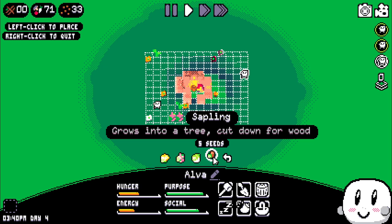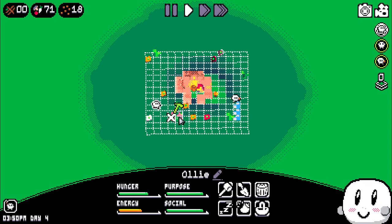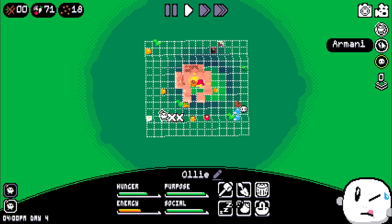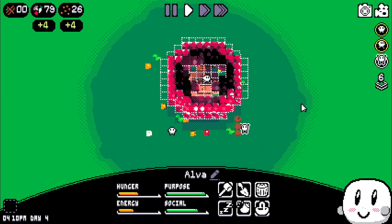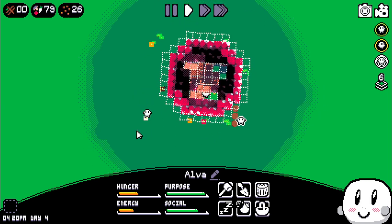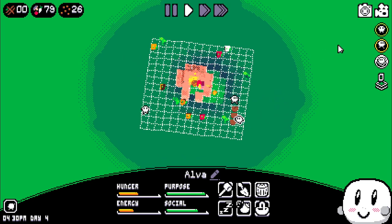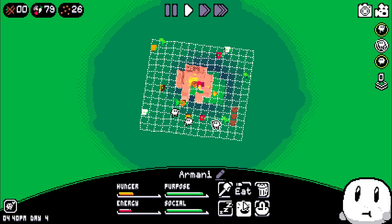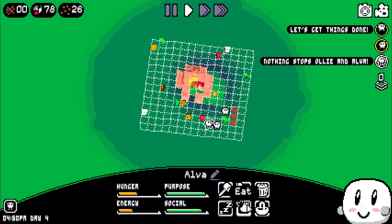We got plenty of seeds and we have more on the way. Let's grow some more saplings for more wood. Let's go ahead and harvest those goods. For the rest of the day, you need some food. Let's work on getting these up.